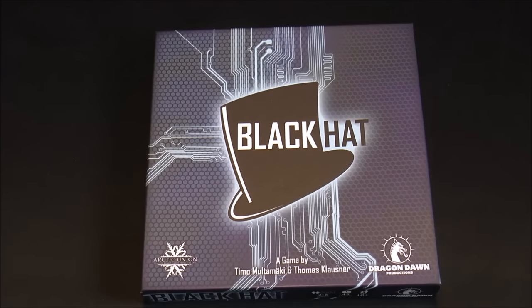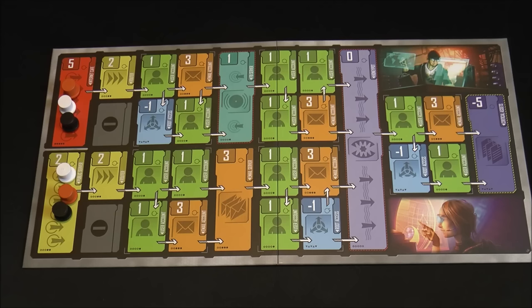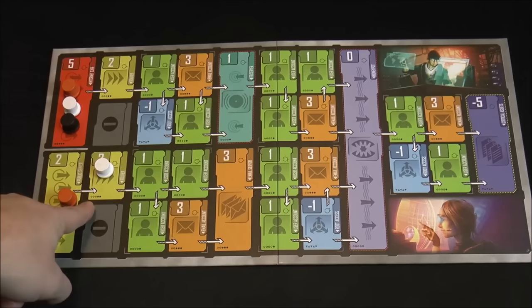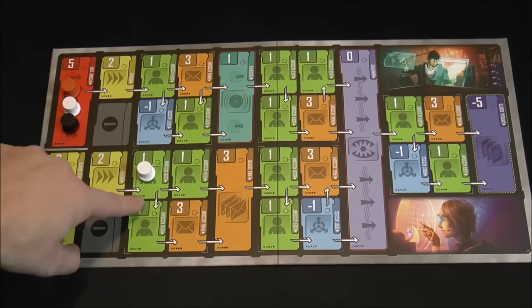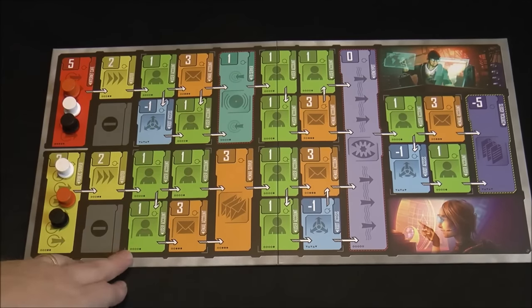The game of Black Hat is very much a hacker theme. Each player is going to be wearing different hats — actual physical little hats — and it has a very digital look to the board and cards. Here you can see the board and the different colored hats. Each player will start with a hat in each of these two sections, and then as you win tricks, you're going to have to move the hats. You'll choose one and move it down wherever the arrows show.